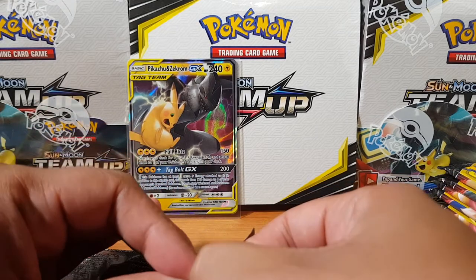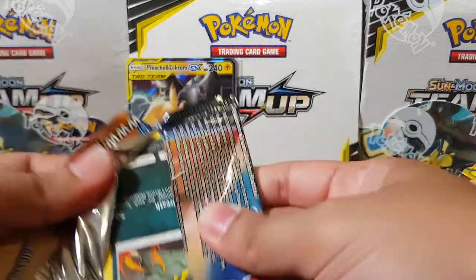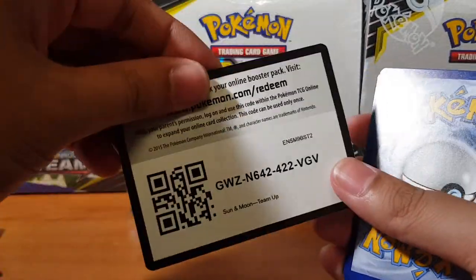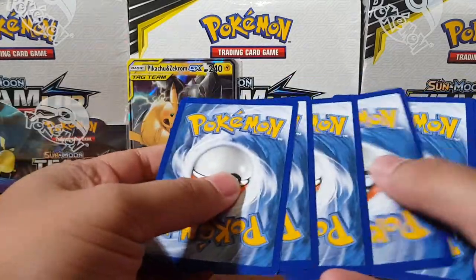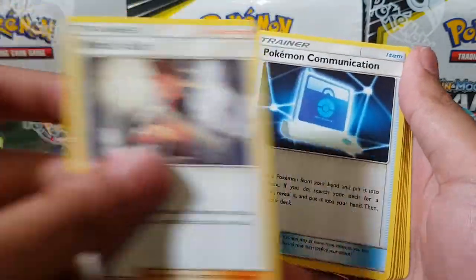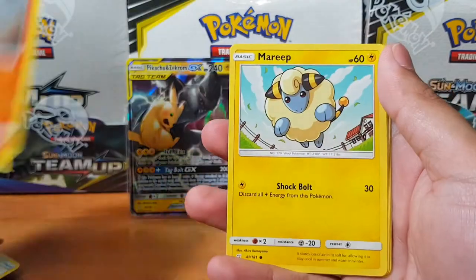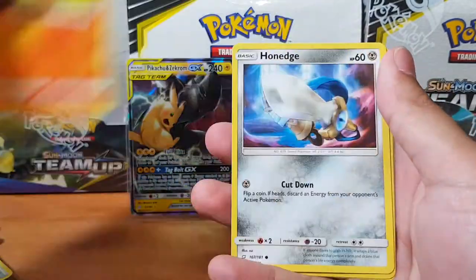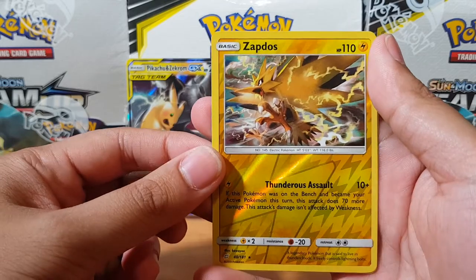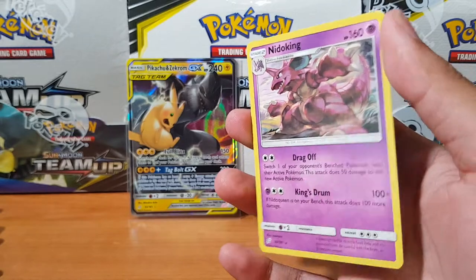I'm hoping to pull something awesome — a cool full art would be nice, or a rainbow rare. I'm due for one. I'm happy with anything. Let's see — Brock's Grit. What else do we have... Flaaffy, Primape, Marill. Oh, there we go — Zapdos reverse holo! It looks awesome. And Nidoking — one of my all-time favorites.